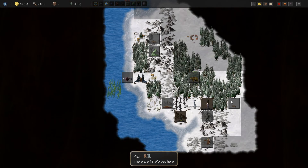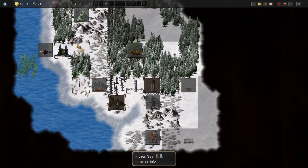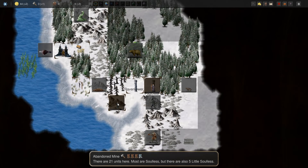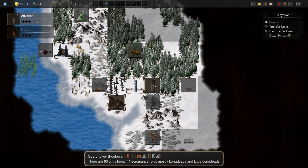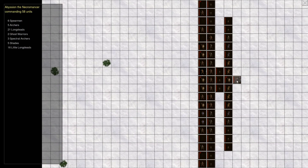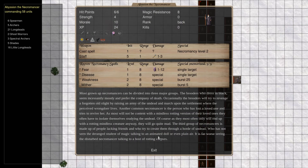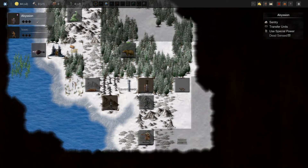Hello and welcome back to the 2nd episode of the 6th season of Conquest of Elysium 5 here on my channel. We are playing with Necromancer on count difficulty with Wilder enabled. We managed to secure ourselves a few magical items in the last turn: a scepter of the goblin king and a seeing stone, both of which will probably come in pretty handy.